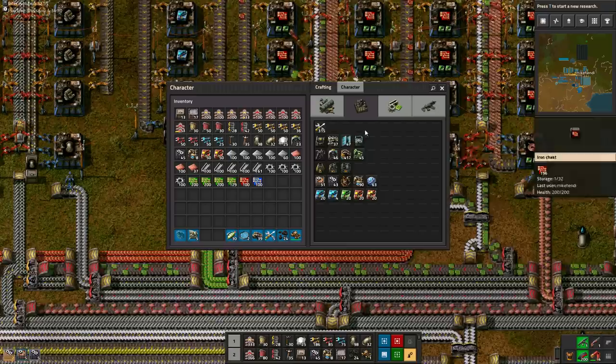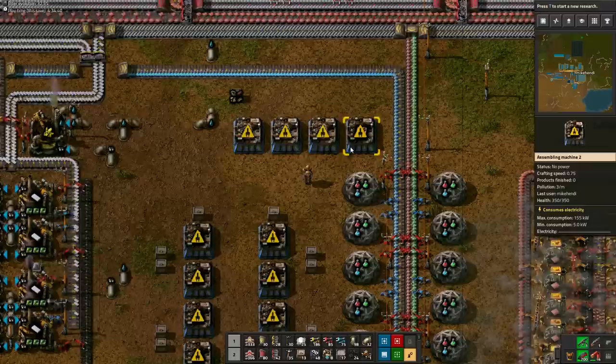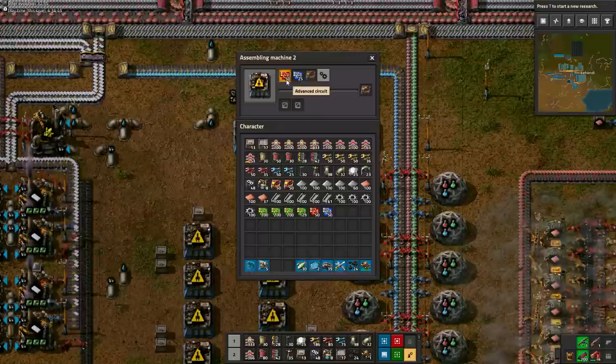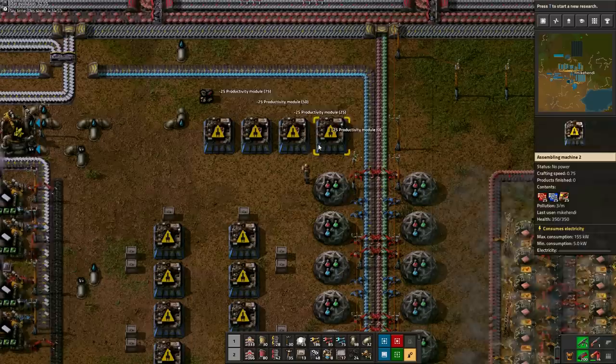But wait, there's more! To make those 4 Productivity Module 3's, you need 20 Productivity Module 2's. But who says we cannot use these Productivity Module 2's for something else before we need them in the rocket silo? The rocket silo is the last tech on our list, so by default we won't need the Productivity Module 3's until all signs have been produced. So we might as well produce 20 Productivity Module 2's right now and temporarily utilize them to produce those expensive sign specs.